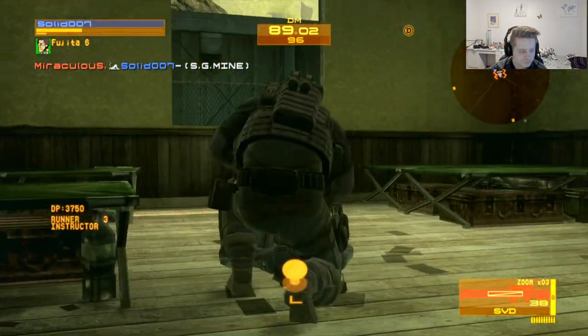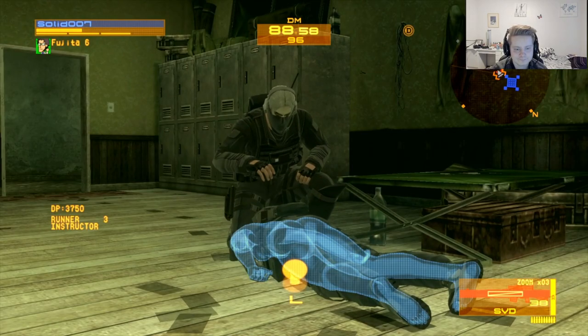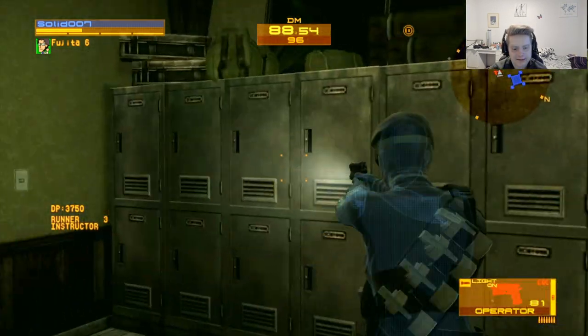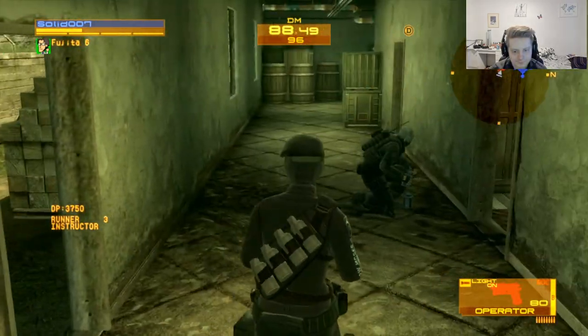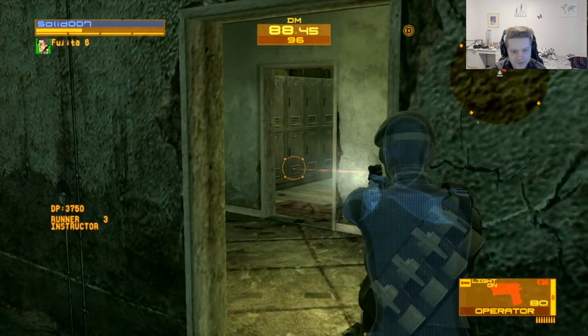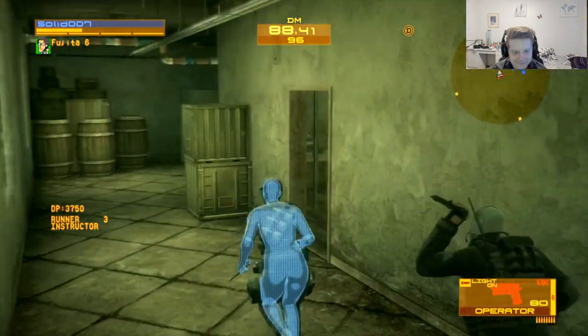Damn, that's actually really good! Yeah. All right, let's check out the other areas — these corners right here are so good for traps. Look, you're literally gonna have to come from right here. Yeah. All right, let's check out these rooms.